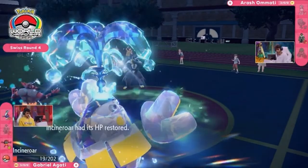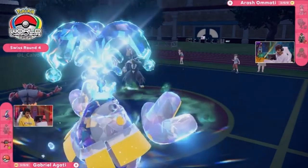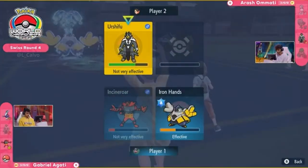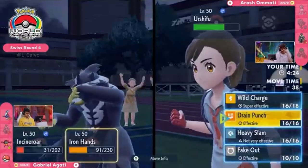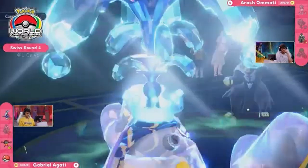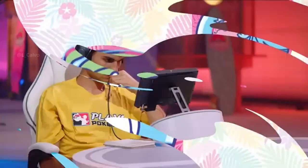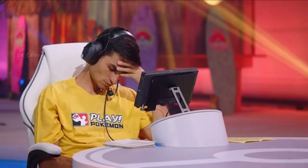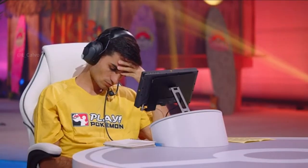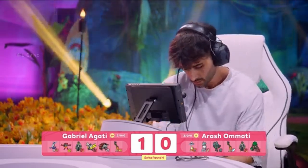Both trainers confirm the speed order — Iron Hands out-slowing Calyrex on the other side. It's one of the adjustments we've seen throughout the regulation: Iron Hands often running slower builds, and we're really seeing it pay off in this first game. With trick room, if it had been a turn sooner, Urshifu could have dealt some damage in this endgame. But this Iron Hands that Agadi brought — great job countering the trick room at the opportune moment, putting Arash continuously on the back foot protecting Calyrex.